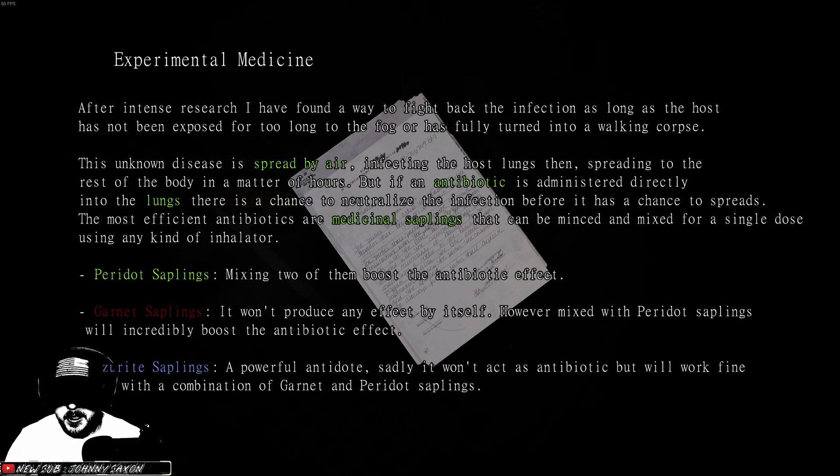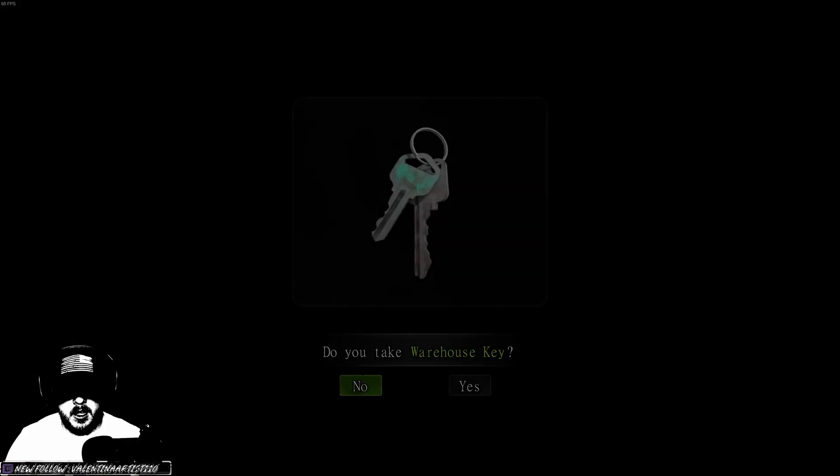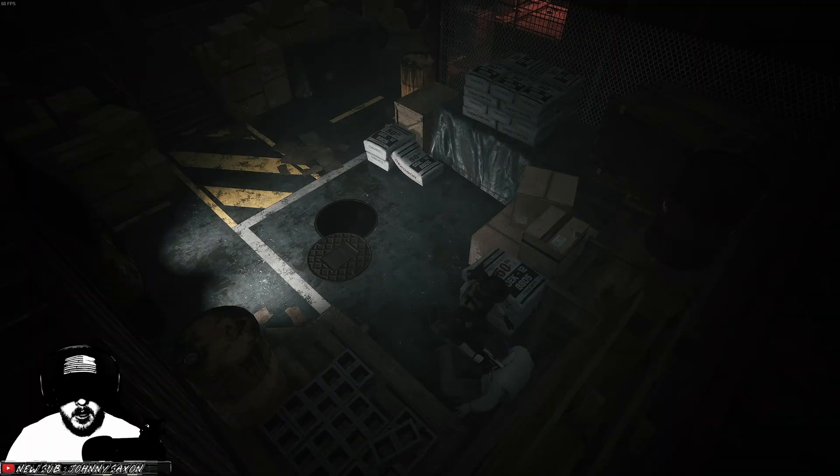Peridot saplings — mixing two of them boosts the antibiotic effect. Garnet saplings — they won't produce effect by itself, however mixed with peridot saplings will incredibly boost the antibiotic effect. Azure saplings — a powerful antidote, sadly it won't act as antibiotic but will work fine mixed with a combination of garnet and peridot saplings. Okay. Inhaler mask obtained, we'll take the warehouse key.